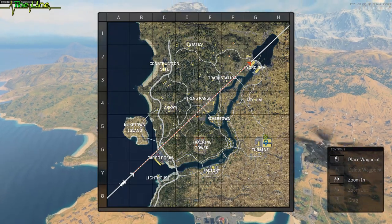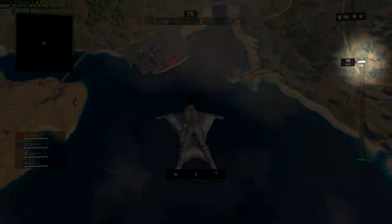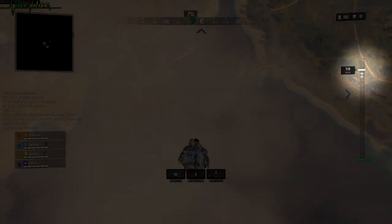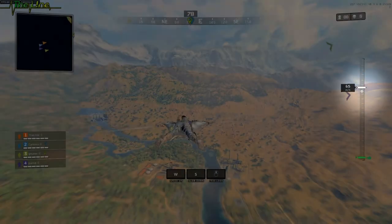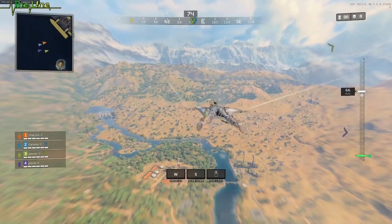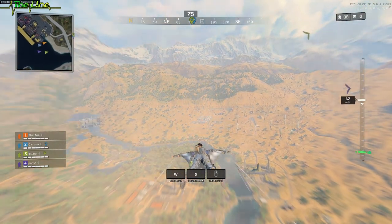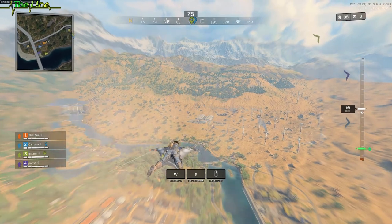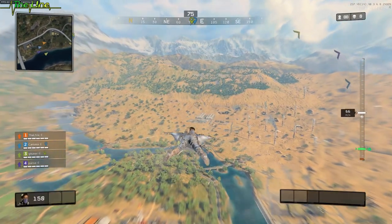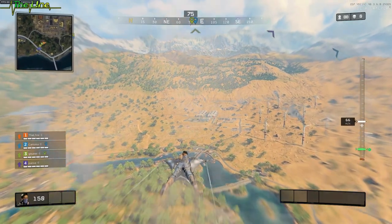Everything you have to do is just drop out of the chopper, nose dive until you see the third arrow in your speed meter, and then you can pull up again and fly wherever you want with a speed of around 65 meters per second, which is pretty fast and additionally way faster than flying with a chopper. So you can get to places far away way faster than many other people would.